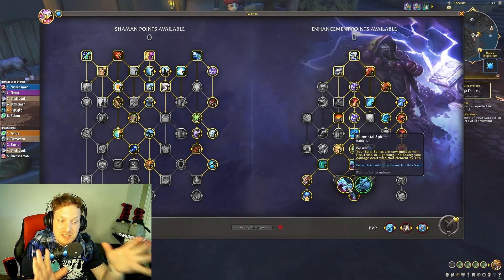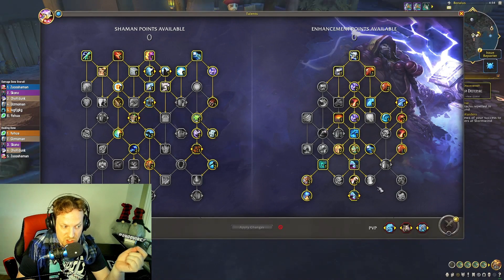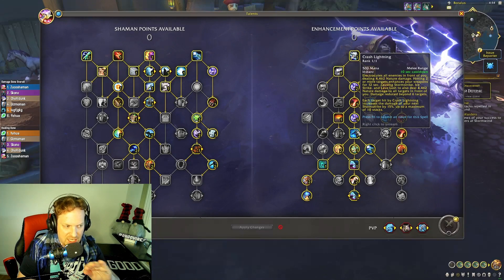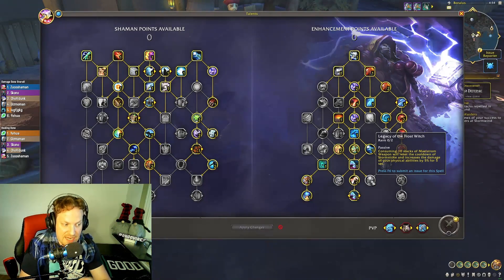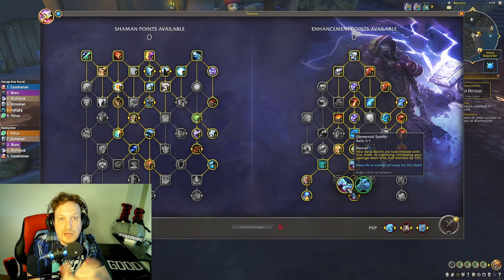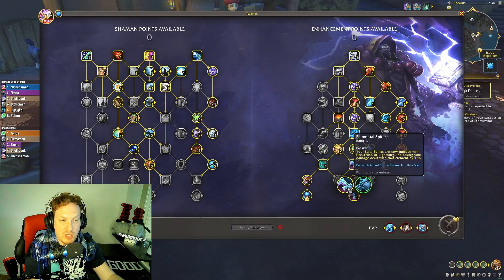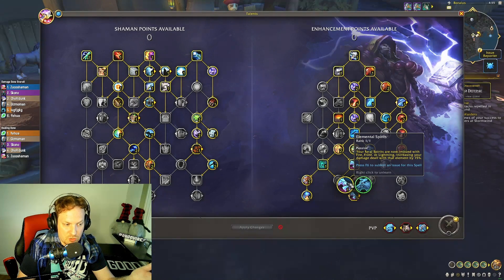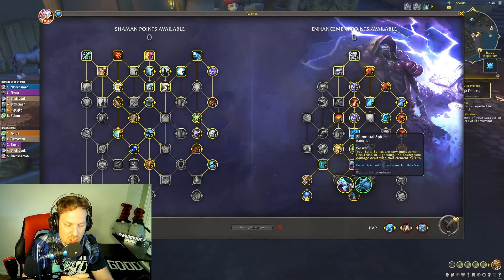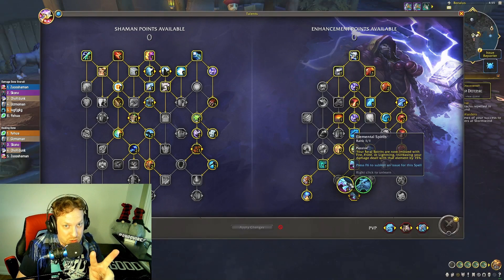Those are all cooling down your wolves with Witchdoctor's Ancestry, and we're going Elemental Spirits. We've done the fire build focused almost entirely on fire damage, the Thorim's Invocation build focused on physical damage with Legacy of the Frost Witch, a standard build with Primordial Wave doing fire and then crash lightning chain lightning with Doom Winds. This build is the best for Elemental Spirits because it has fire, frost, and nature damage — all three elements.